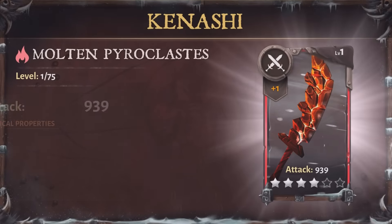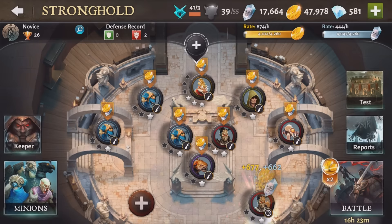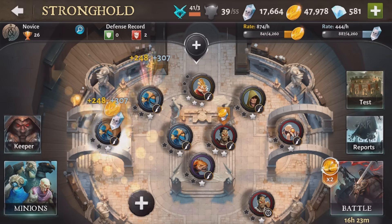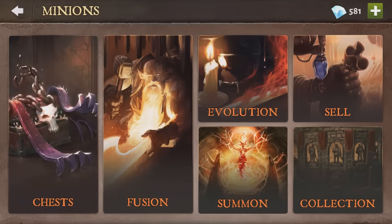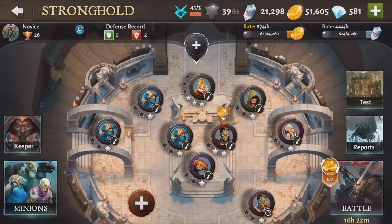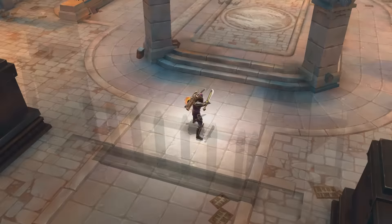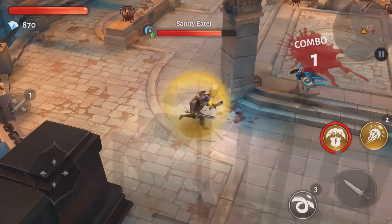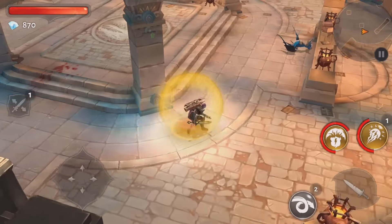Now the final feature that makes Dungeon Hunter 5 so good is strongholds. After completing a few single player missions, you will unlock your very own stronghold. This is your area to defend, and so by completing missions and finding minions, you'll have to strategically place your minions in anticipation for enemy attacks. You can also attack enemy strongholds, and if you're successful enough to defeat their minions, you'll be placed in a one-on-one battle with that player's offline counterpart.